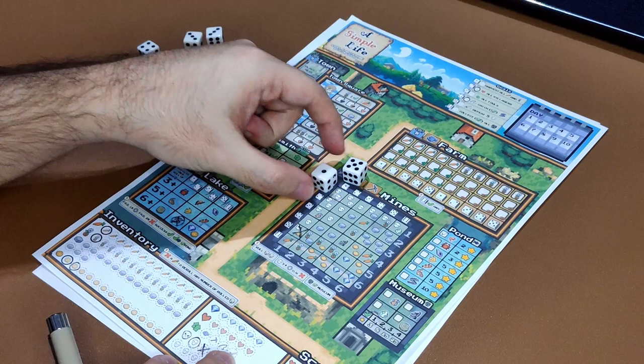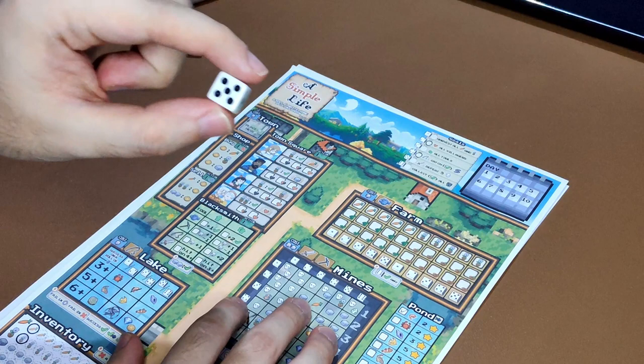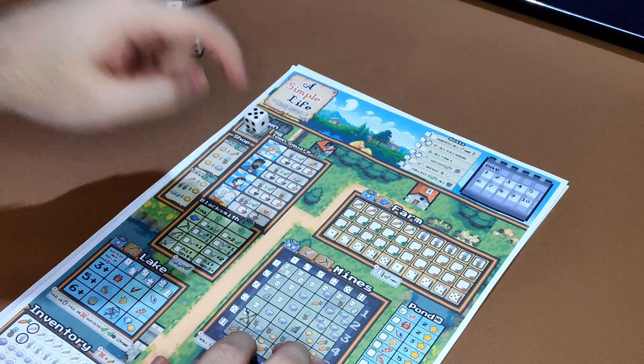How do you do the town? Town is quite different. The die that you use to activate the town is the number of actions you can perform in the town — you place it here. So if I use a 5, I can perform 5 actions in the town. There are 3 sub-locations: shop, town square, and blacksmith. Each action costs 1 action, and every time you use one, you adjust this die to keep track.